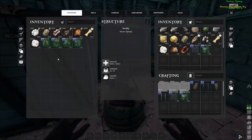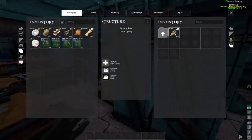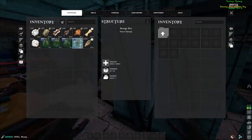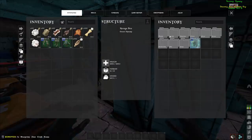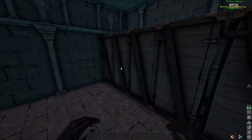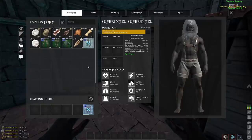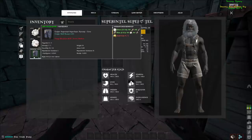We're doing some intel crafting. I just made a full intel character. He's gonna be my alt for the game, and then we're gonna use this to craft all the good stuff.